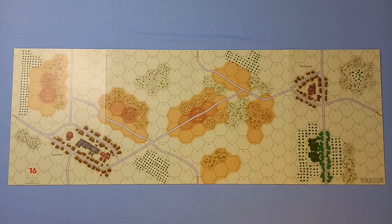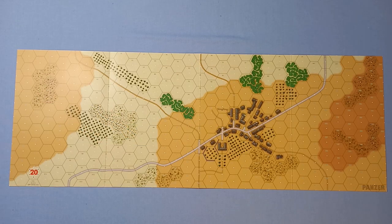Here's the last map board, map 16, this time with a couple of urban areas. And finishing off with map 20, which has an urban area sitting on a hill.